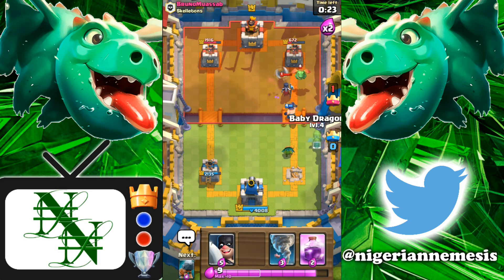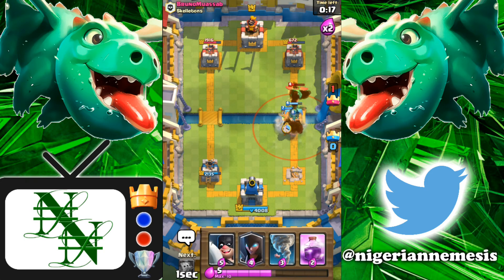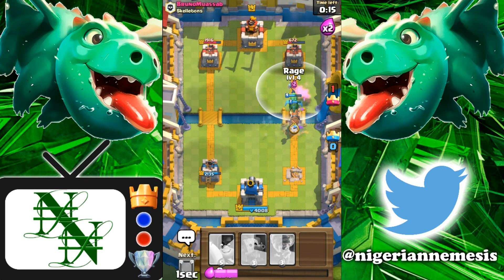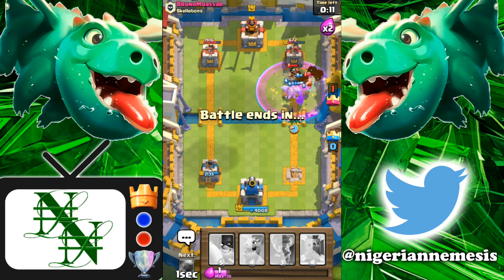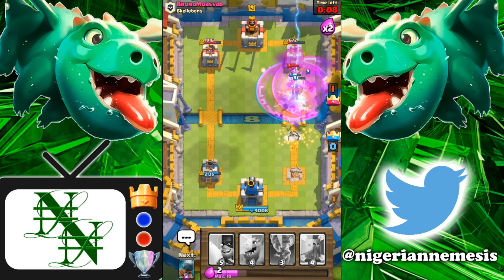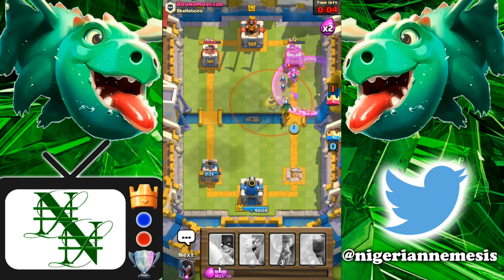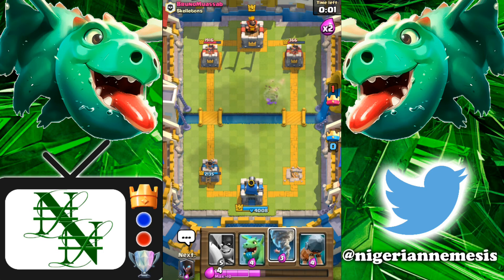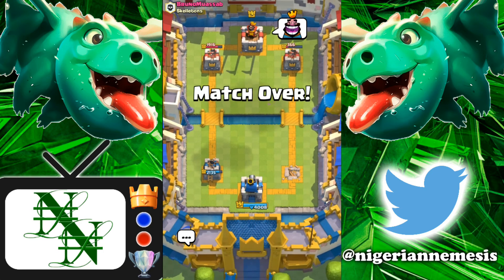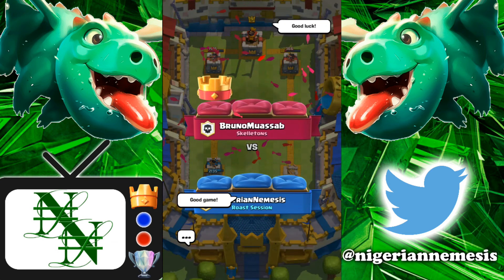We have to try and get to that tower somehow. Dark goblin go and work — that baby dragon is distracted. He's gonna use the tornado — very good tornado by him once again. Let's go ahead and rage our battle ram and night witch and see if we can get something happening. He's just gonna log all of that — a very solid defense. Nine seconds left, we still can't get anywhere near that tower. Dark goblin is going down — another tornado. We got his tower all the way down to 366 but unfortunately we were not able to secure the win.